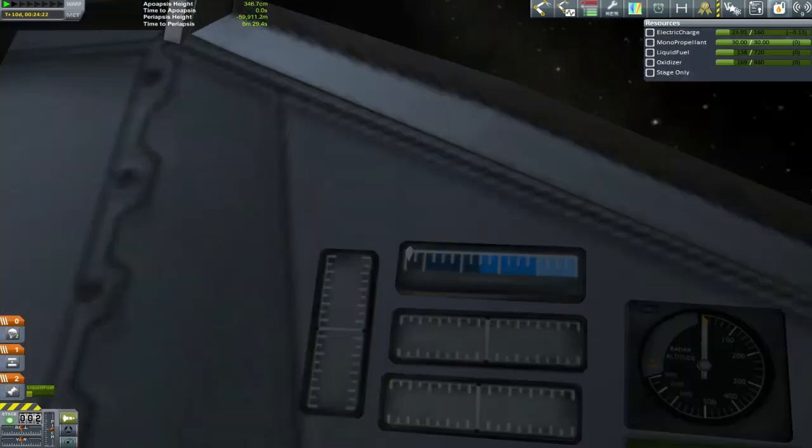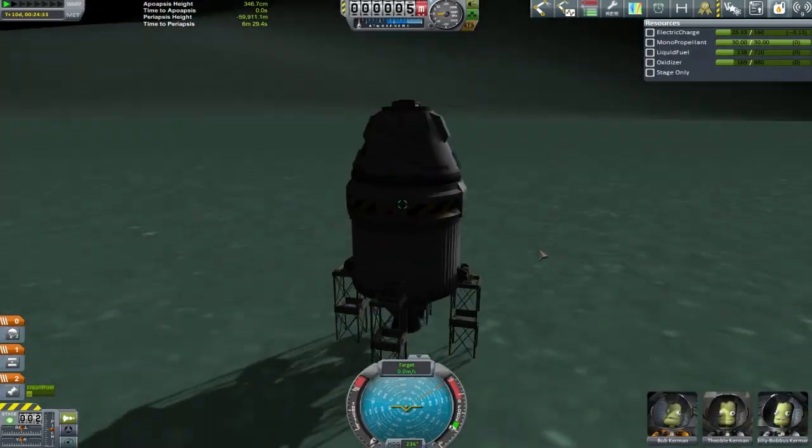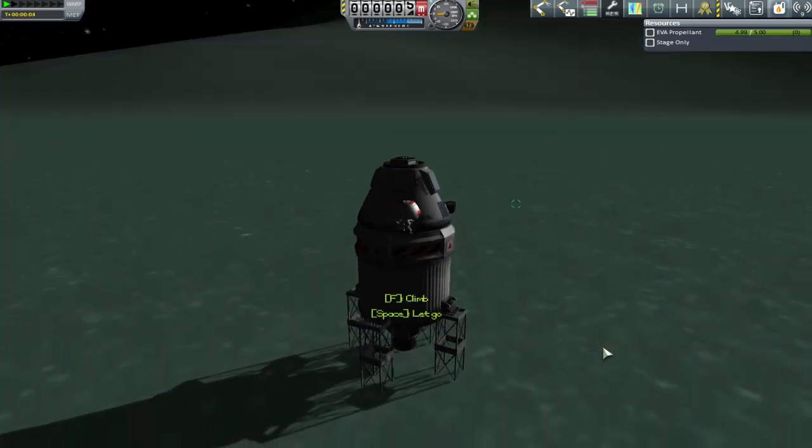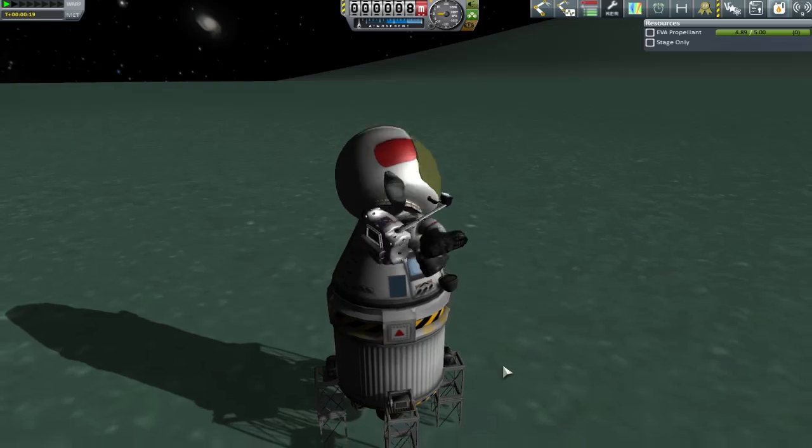Bob has gone in and grabbed himself a wrench. The only thing we really need are the fuel connecting ports. My plan is to connect this vessel — the one we just landed with the tourists — up to the Minmus base and transfer some fuel across.